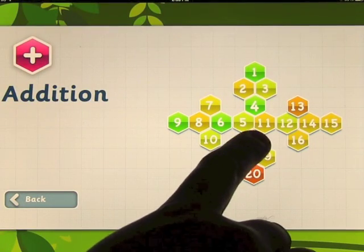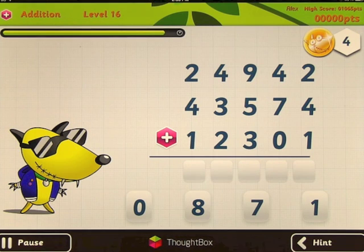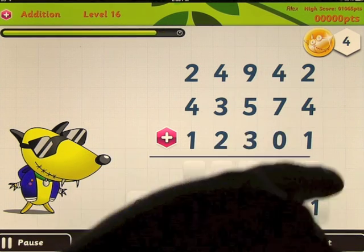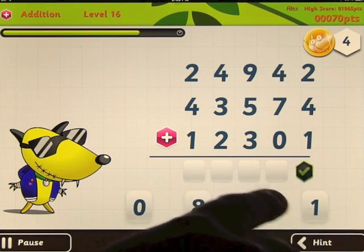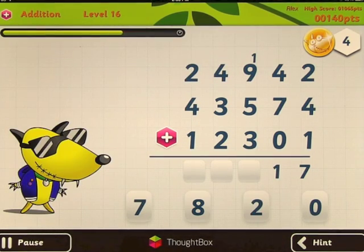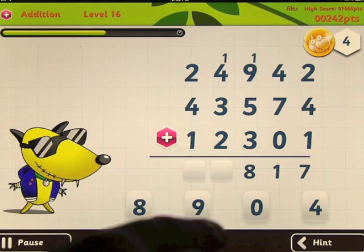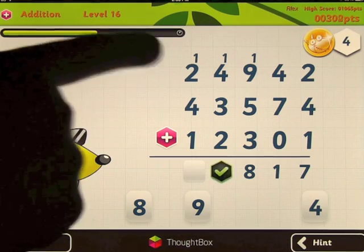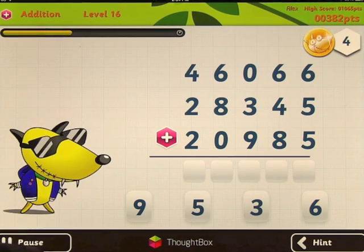Let's go back to level select and look at level 16. You've got larger math problems here and it works exactly the same way. So this would be a seven, this would be an 11 — a one on the end carrying the one. You've got nine plus one plus five plus three which is 18, so you carry the one. Then four plus one is five, plus five is 10 — zero on the end, carry the one again. Two plus one plus four plus one is eight. And you have your answer, then it moves on to the next one.